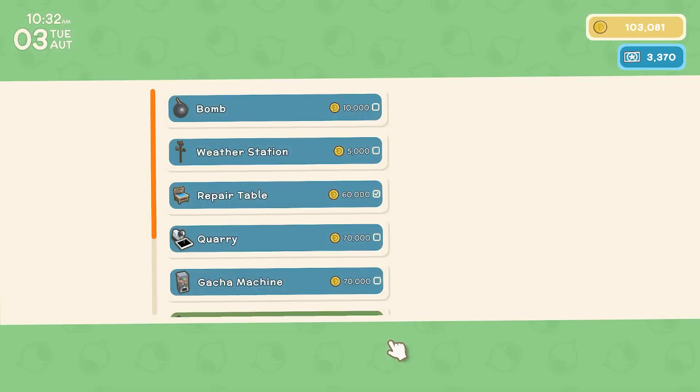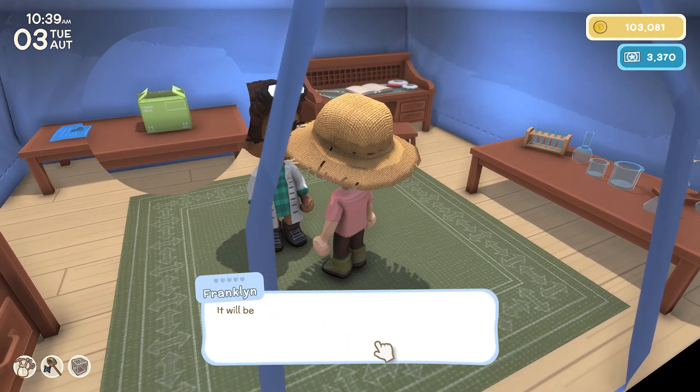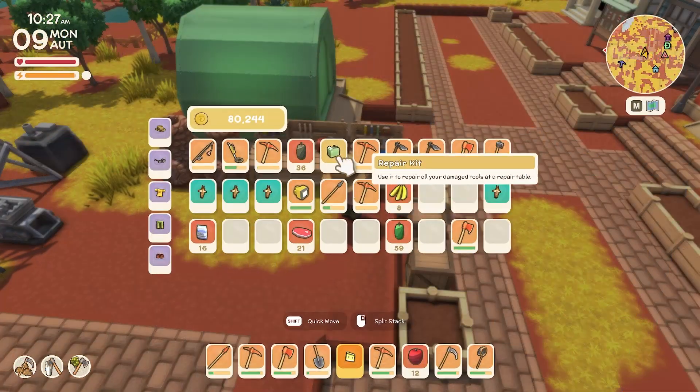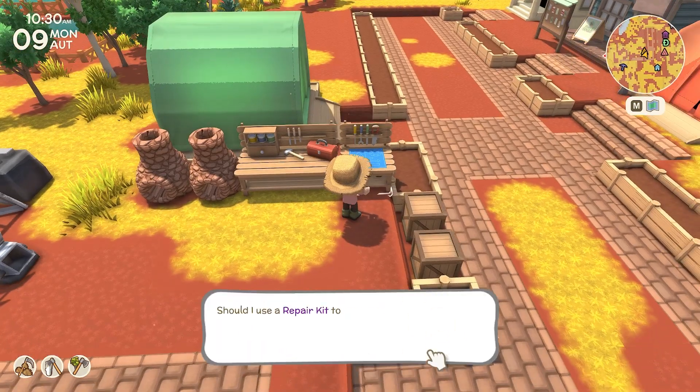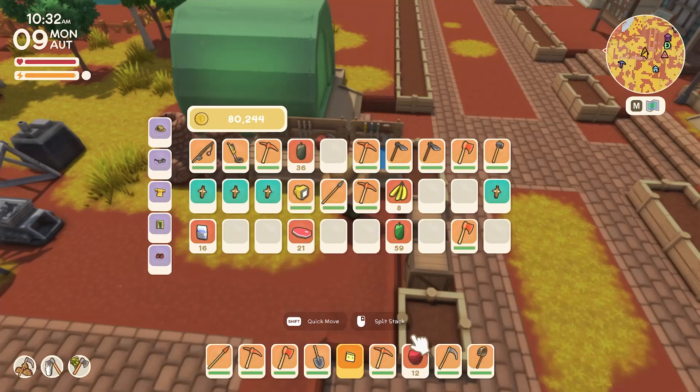One of the recipes I unlocked from Franklin was the repair table. Bringing all the required items and paying 60,000 dink, Franklin will then deliver the repair table to you the next day at your mailbox. You will also have to purchase a repair kit from Franklin, which can be found on the back table. The repair kit will repair all the tools that you have inside your inventory. By going to the repair station and using the repair kit, all of your tools become repaired instantly. So hang on to all of your tools.